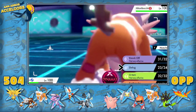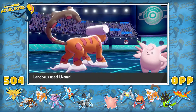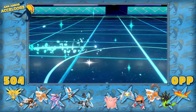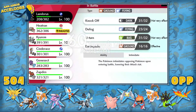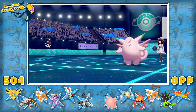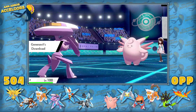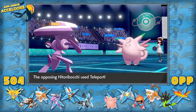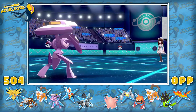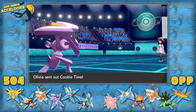She goes Clef and I quickly decide U-turn is my best play there — get a little chip off and potentially reveal the item on the Clef. We also get a fairly free Heatran or Genesect switch. I go Genesect — I was like if she Flamethrowers me that's an incredible play, I wouldn't even be mad — but Genesect was a fantastic win condition for me this game. She just goes for a Teleport, fairly safe play, knowing she couldn't really touch me.